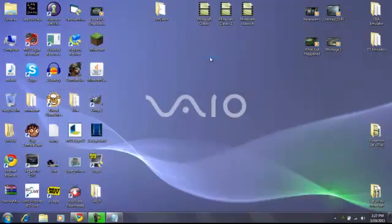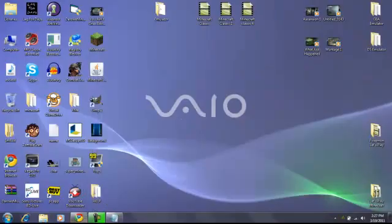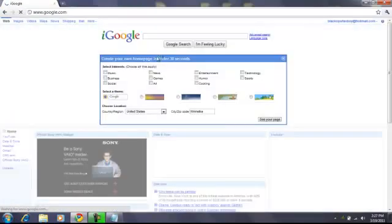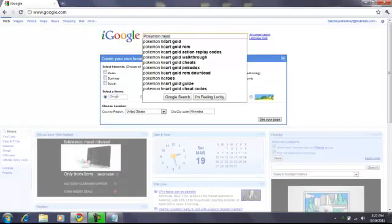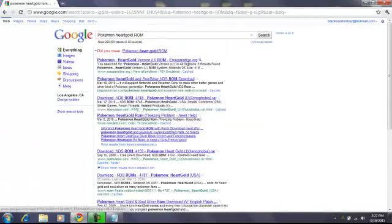Now, let's say you want to play a game on your emulator. You want to go to Google and search for whichever game you want. Let's say you want to play Pokemon HeartGold — you type in 'Pokemon HeartGold ROM.' ROM is basically the cartridge for the emulator. Try to find one in English and click the links — hopefully they'll work. That's what I did and it worked for me.